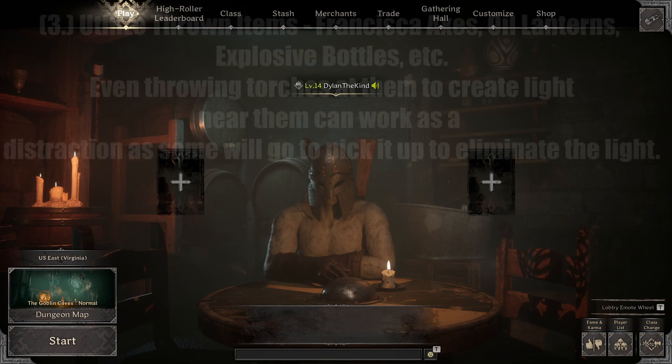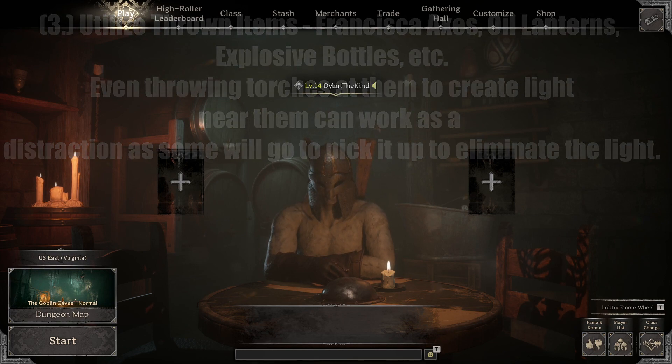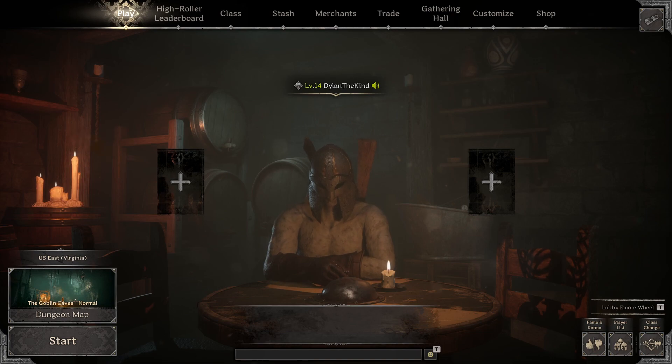Tip number three: utilize thrown items. We have Francisca axes, oil lanterns, explosive bottles. Even throwing torches at them to create light near them can work as a distraction, because sometimes rangers don't like you being able to see them clearly. Throw things at them, make them hurt, distract them — do what you need to do to get their mind off of you so they're focusing on either moving out of the way of an AoE or going to pick up a light source to hide themselves again. Distract them and hurt them from afar as much as you can. Even just a little bit helps.